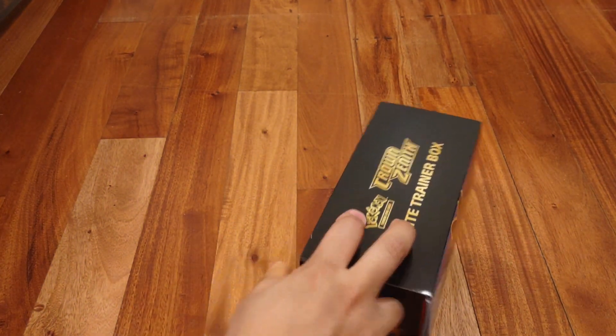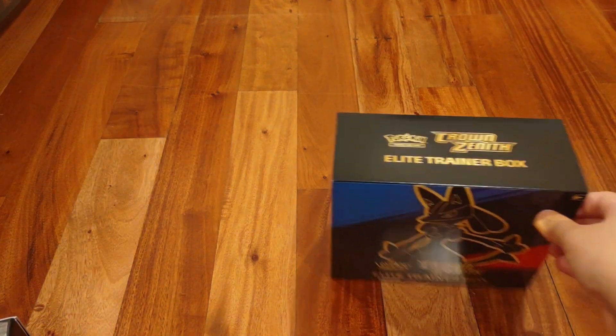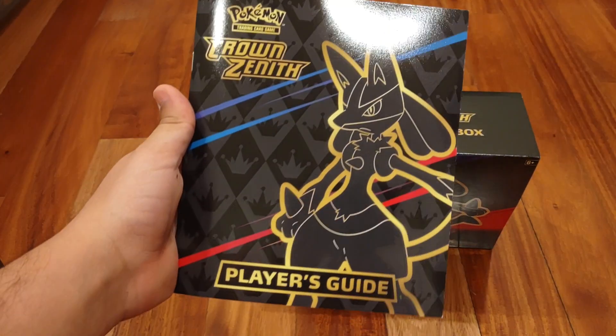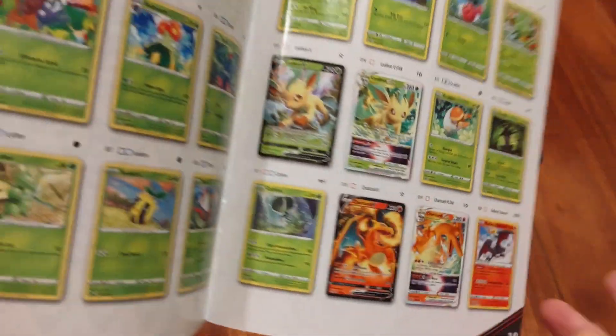I already took off all the plastic because normally when I'm opening something like this, I have to pause the video and go back after I open it. I figured it would be easier to open it and keep the whole video flowing. Just like every Elite Trainer Box, it does come with the Player's Guide, which I'm not going to go through fully because I want to see some surprises.